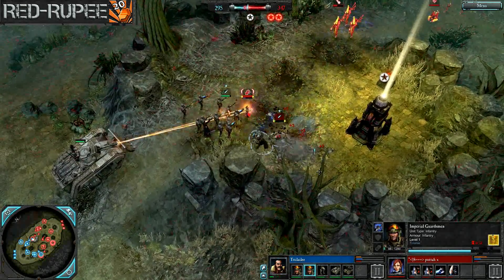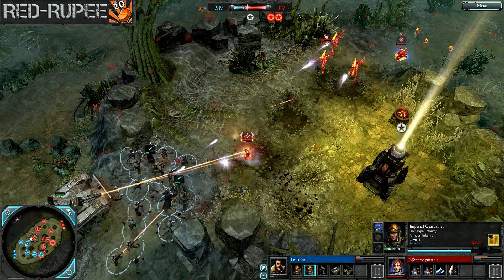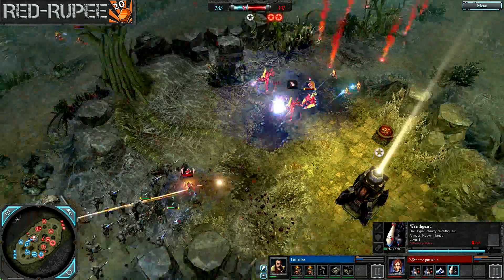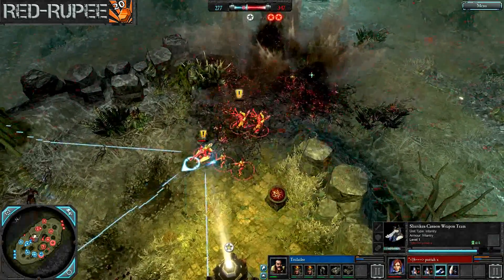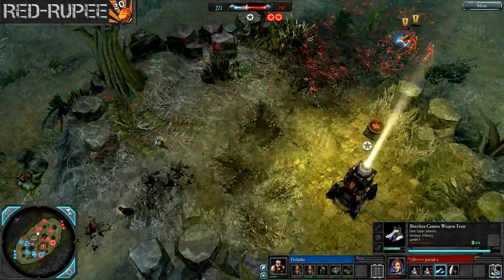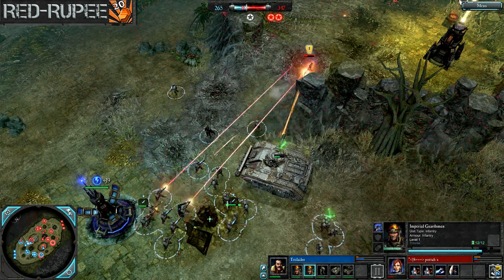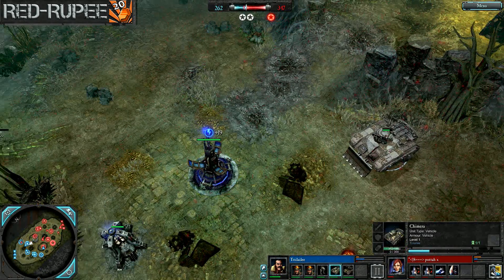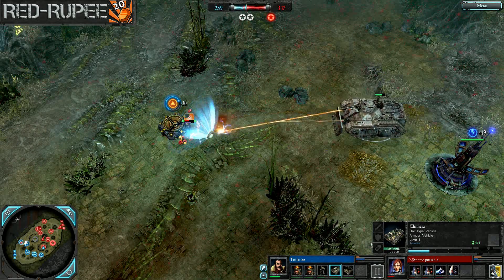Guardsmen are getting annihilated by Wraith Guards. They both have Plasma Rifles, so they will be able to put some hurt on those Wraith Guards, but right now they're just taking some damage in a pretty brutal manner. A creeping barrage went down, but it looks like it was a bit premature — if he had fired that just a second later, it would have done some serious damage, maybe even taken out those Wraith Guards. We saw these Guardsmen fall back, get away from the Farseer, then drop the Commissar summary execution and turn right around and start shooting at her once again.